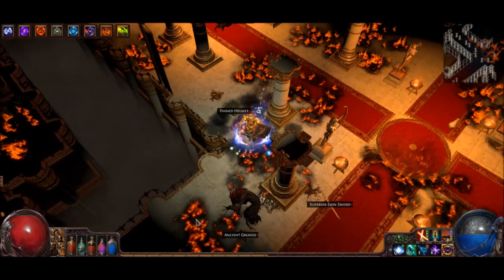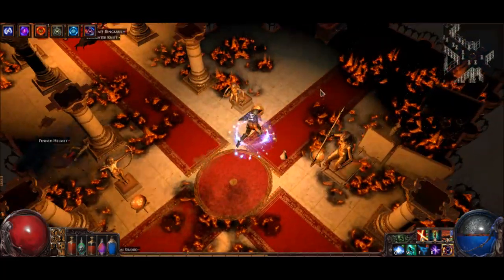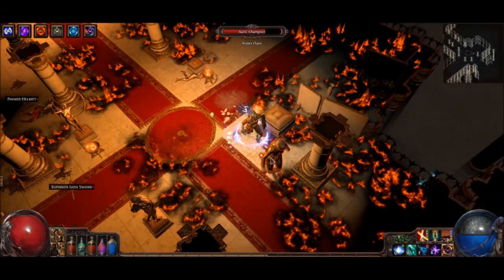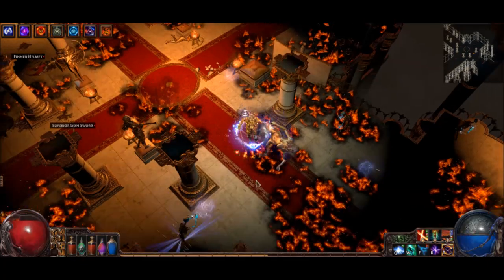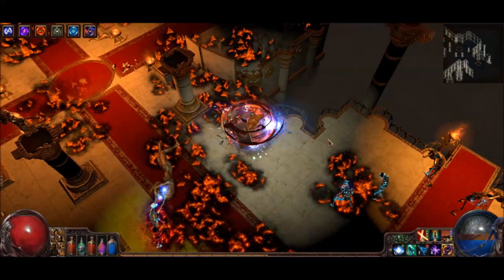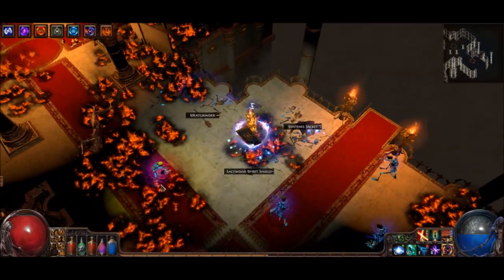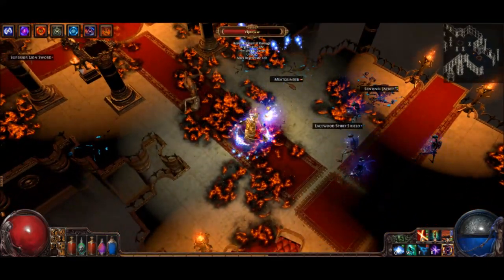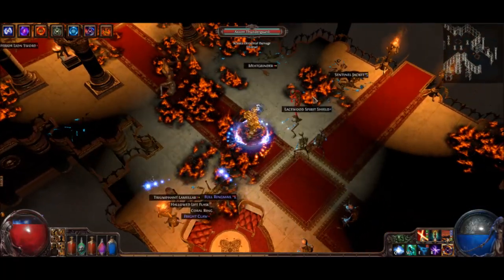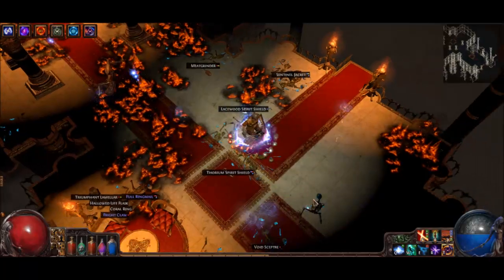Flicker Strike is really good for assassinating the necromancers first. Casters in general - especially the guys who cast lightning thorns, the blackguard mages - you want to go in and kill them first before you attack anything else, because lightning thorns is probably the biggest danger to this build. If you're cycloning a big pack of enemies and lightning thorns is applied to them, you might just randomly die, which is not a fun thing to experience. Probably almost all my deaths on this character are lightning thorns or desync related.